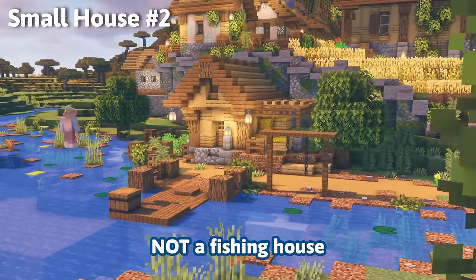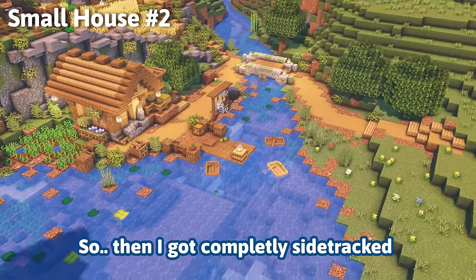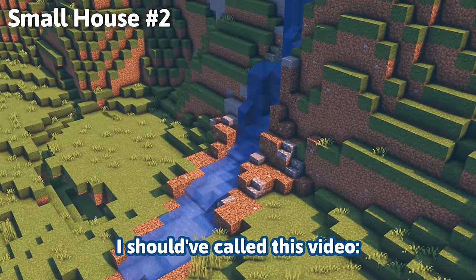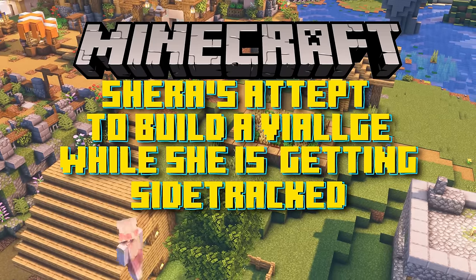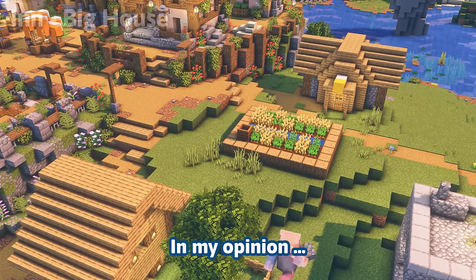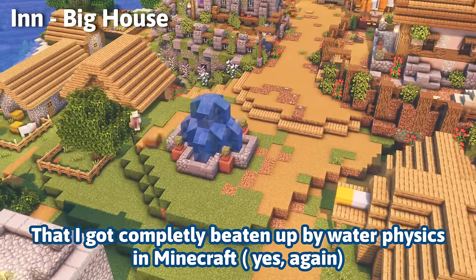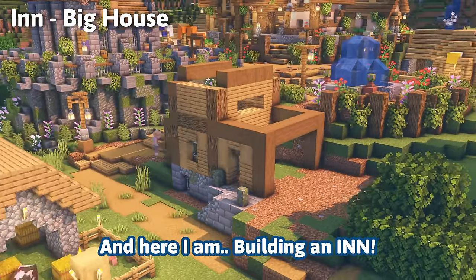It wasn't a farmer house, not a fishing house — just something. And that wasn't enough, so I got completely sidetracked and decided to build a waterfall. Honestly I should have called this video 'Shara's attempt to build a village while getting sidetracked.' In my opinion that place just had to have a waterfall — let's just ignore the fact that I got completely beaten up by water physics in Minecraft.